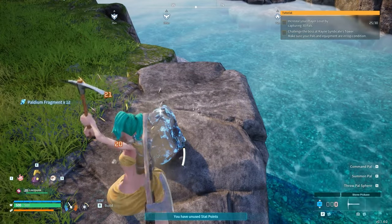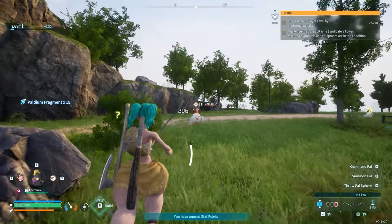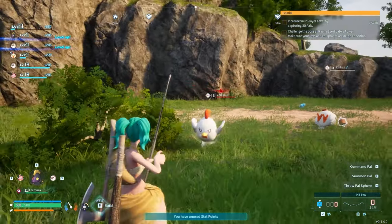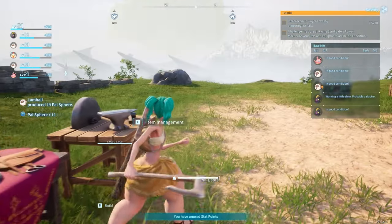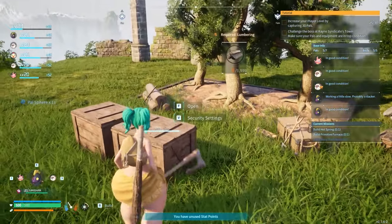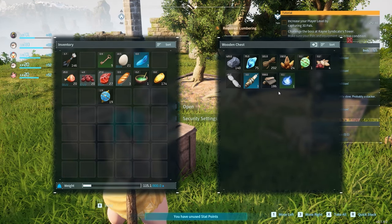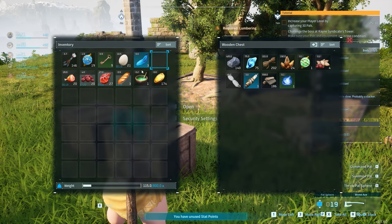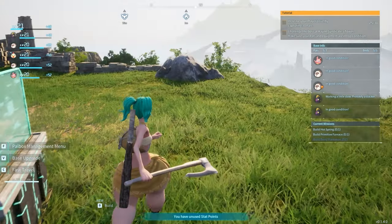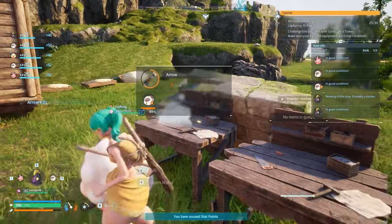Okay, I gotta collect more paldium to make more spheres, so I will be doing that and capturing things in the meantime. Okay, so we got some more pal spheres — we are ready to go and explore a little bit. I'll put that in there. Got some food, which I don't really need. My starvation's at 84 — I'm never gonna need food. Take some more arrows.